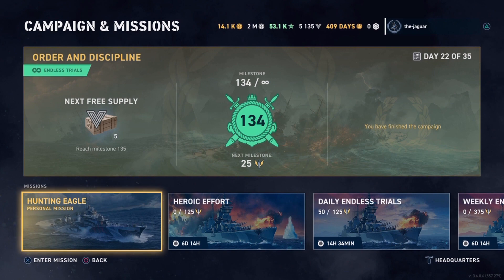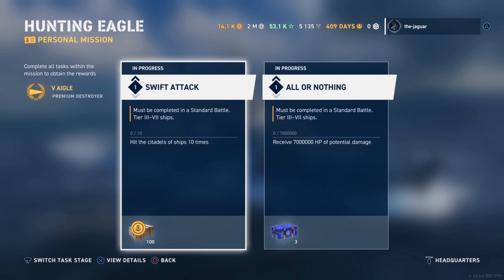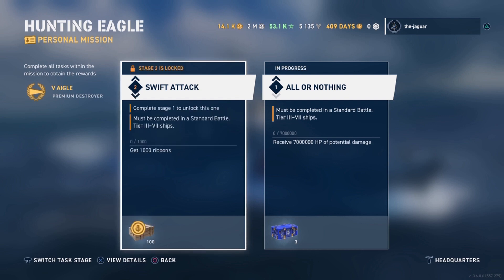Let's look at the Hunting Eagle personal mission. All missions have to be completed in a standard battle. First, hit the citadels of ships ten times, get 1,000 ribbons, destroy seven ships, set fire to ships 20 times in three battles, and make it to the top three in your team by XP received. That seems completely doable.